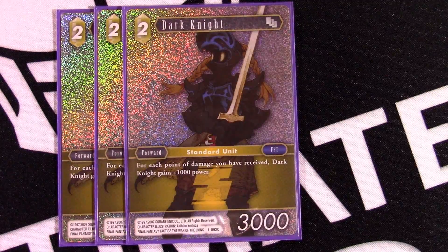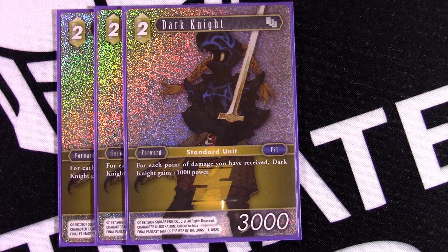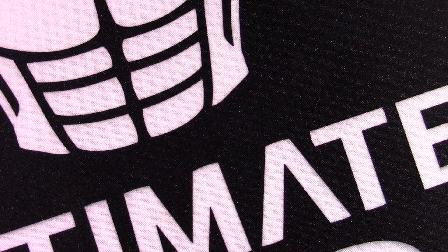The last two-drop is Dark Knight. These games are going to go longer, and hopefully you'll stabilize around four or five damage, so effectively it becomes a seven or eight-thousand for two, which is a very good spot to be in. There were a couple of games where I was at five or six damage and couldn't finish them off. This is a great card for a more mid-to-late game plan, which is what this deck is all about — the late game is how it's going to win.